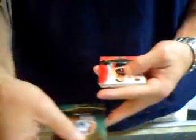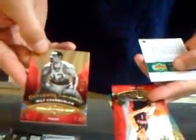First base card is Larry Bird — not too shabby, numbered 2 of 99. Then I got a rookie of Roko Yukic, never heard of him, numbered 4 of 99. A Wilt Chamberlain base card, number 2 of 99.